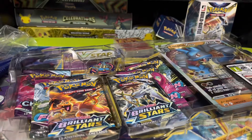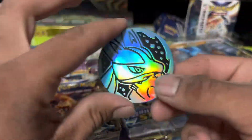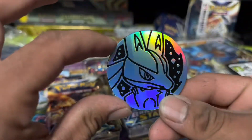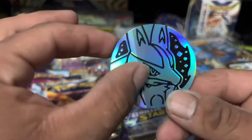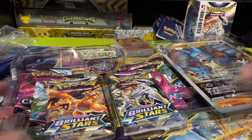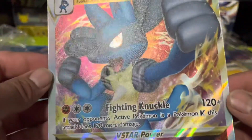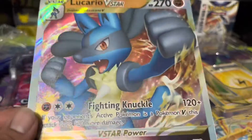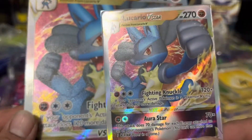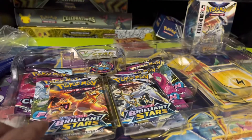All right guys, we have the jumbo coin — pop it out. Jumbo Lucario coin, not bad. We got a line down the middle — that might be a specific coin we could probably trade off. And we got the jumbo textured Lucario V, which is really nice. I think these fit in the binder, so we'll put it in the binder later on.